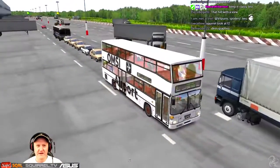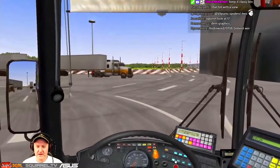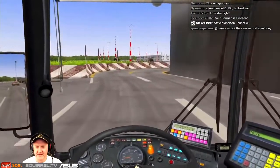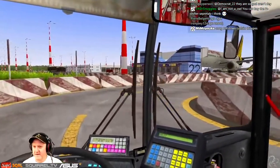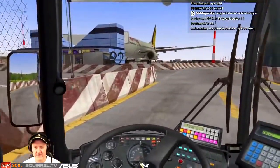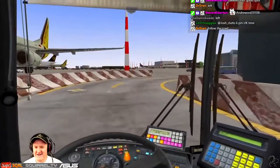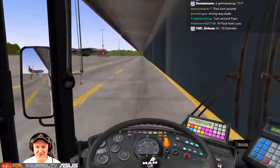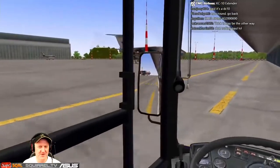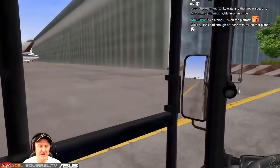Do we go that way? I genuinely don't know — this could be a really bad choice. The textures on the plane, oh my god, they're just so bad. My guess is that we should have not turned right there. I can see the road just kind of ends here.